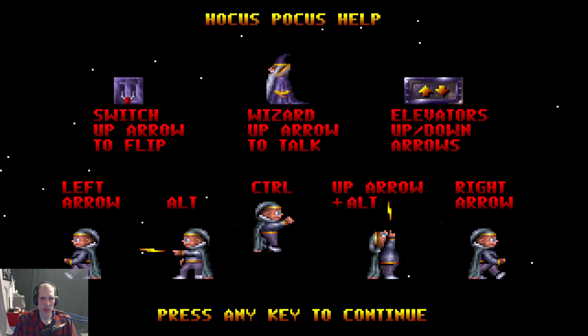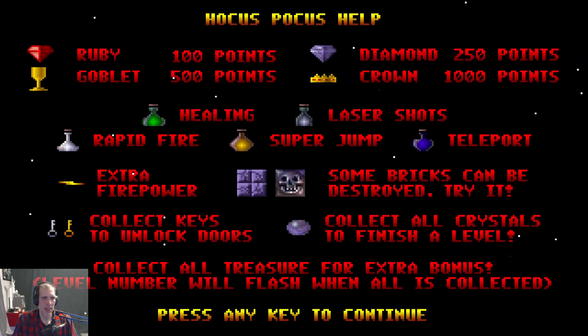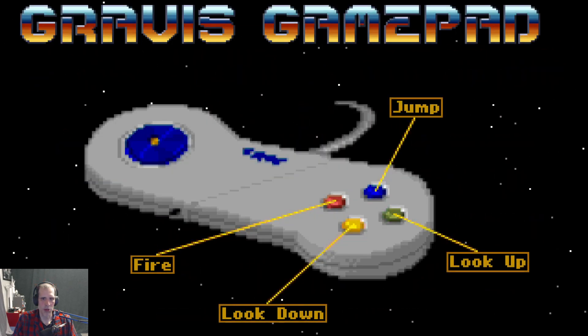Swift glitch, annihilator, spizard, extra firepower, destroy some bricks, collect keys, crowns, health, laser shots, rapid fire, teleports, super jump.